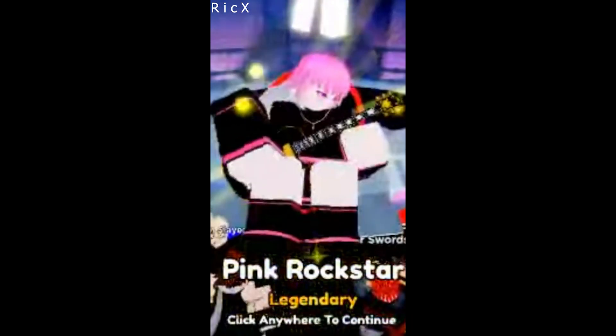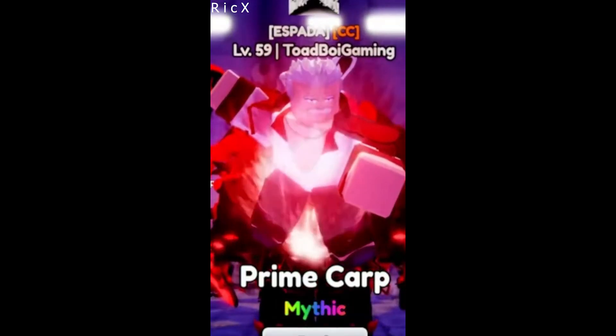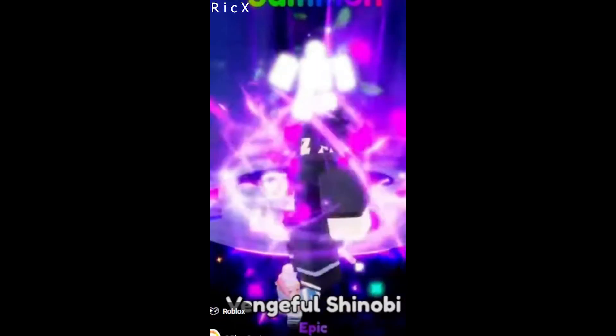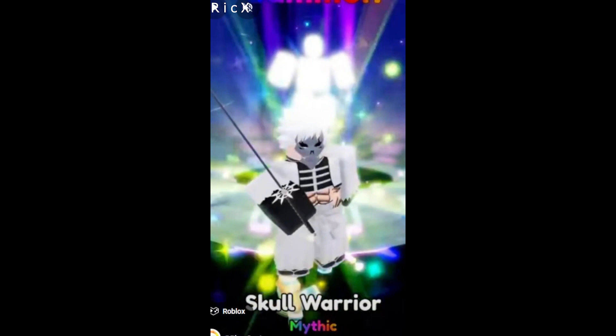Number five, Pink Rockstar — she is a buff unit as well as a really good farm. Number six, we got Garp Evo — this guy has some of the most insane DPS in the game and is better than some of the secret units. Number seven, we got Ichigo Skull Warrior — this guy is an absolute beast especially when you evo him, he's fully off the jump, very OP.